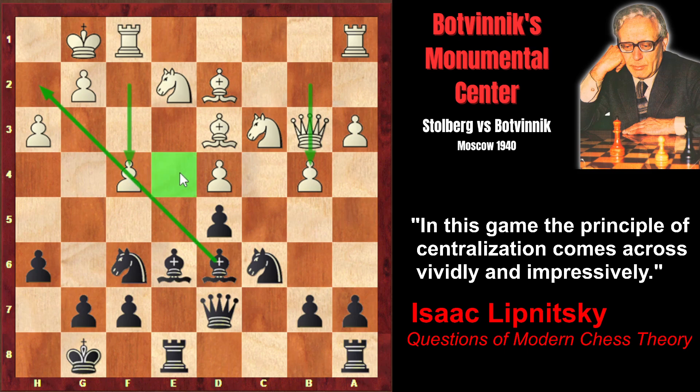However, just like the b4 advance, the f4 advance also has the same drawback. The e4 square, besides the c4 square, will also become eternally weak, because the pawns don't move back — the pawn cannot move back to f3 to take control of the e4 square. As you will see, Botvinnik will exploit these weaknesses extremely effectively. The main defender of these weaknesses is, of course, the light-squared bishop.